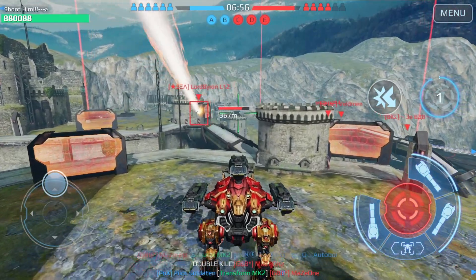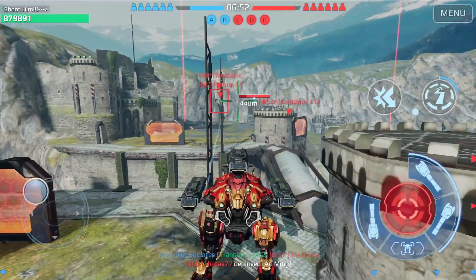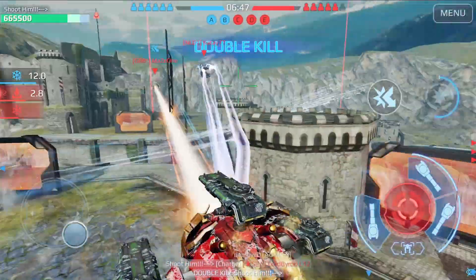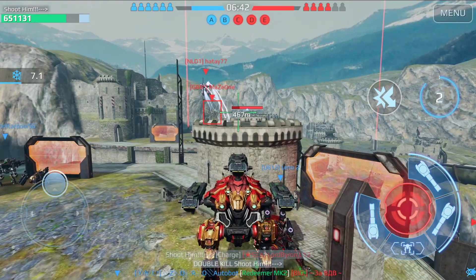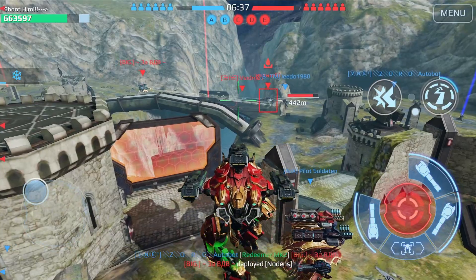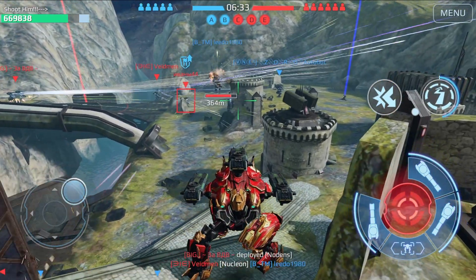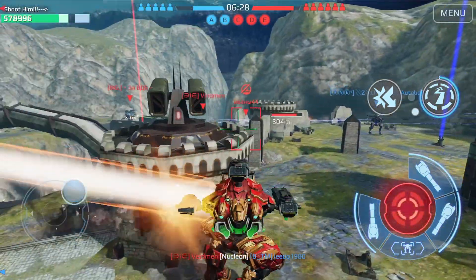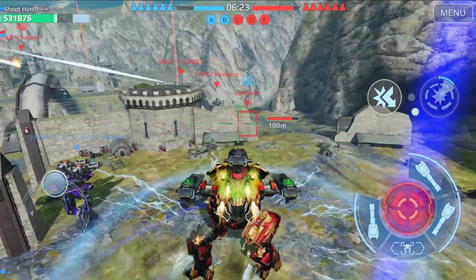Oh my god, that was insane! They brought a Titan as well. I'm trying to use this cover. We took out the Scorpion, but I need my charges to engage this AO Ming. They have a Northern Stair. The Minos has the same speed as the regular Minos, but like I said before, it has more HP.